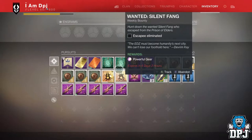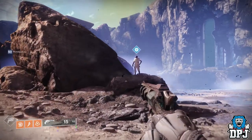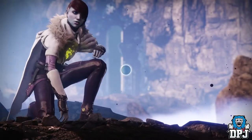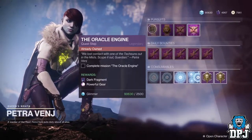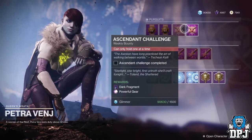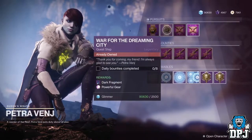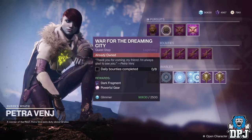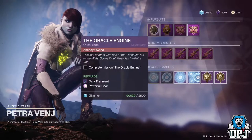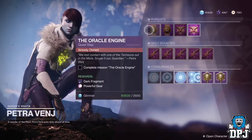Iron Banner isn't here anymore, but if you have those bounties not yet cashed in, keep them until Black Armory. Petra offers three powerful gear bounties each week — the Eko Engine, the War on the Dreaming City, and the Ascendant Challenge. These don't stack, so do them after next week's Tuesday reset and save them until Black Armory, or do them now, cash in, then redo them next week.